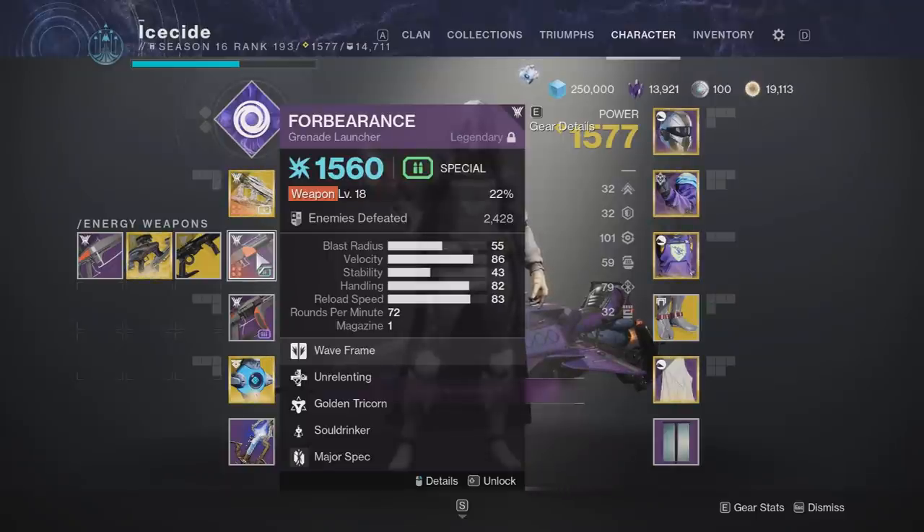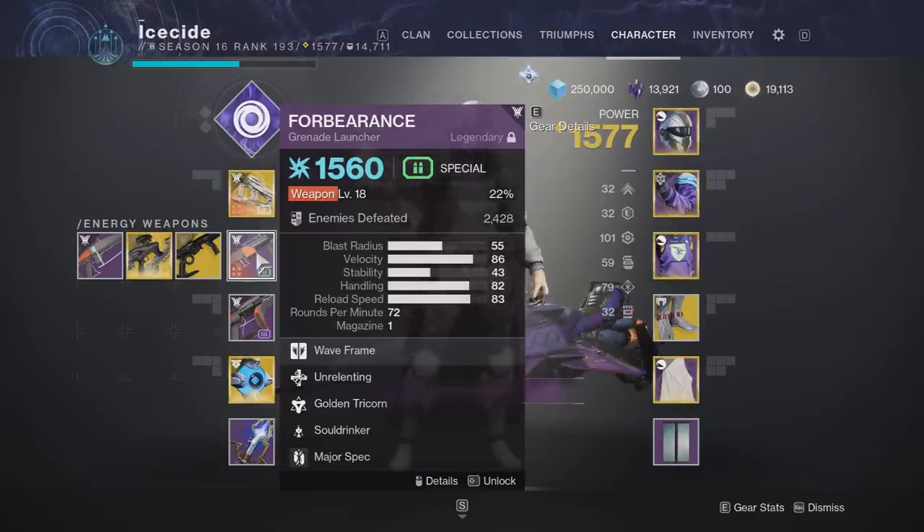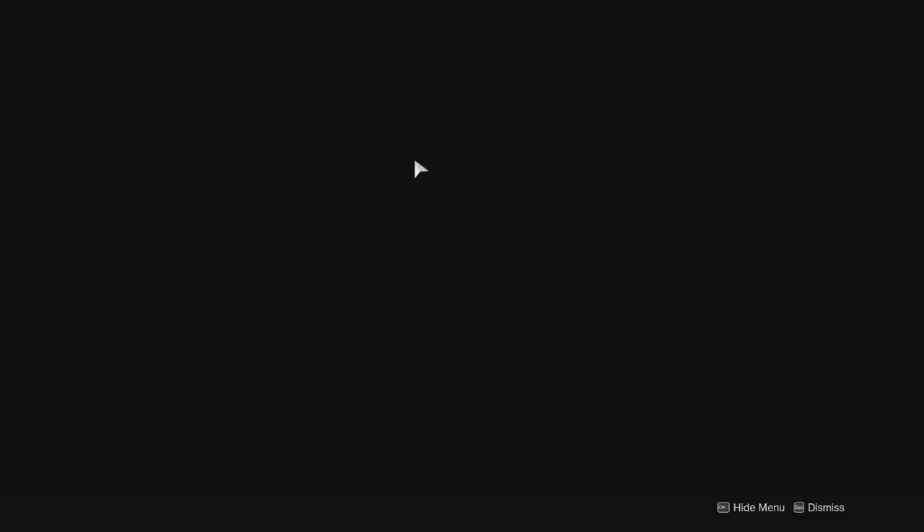That roll combined with waveframe is arguably the best add-clear weapon in the game, and on top of that it has the Soul Drinker trait which will give you health back on reloading. So yeah, this weapon is an absolute monster, and as you can see my friend Ice can craft it, so we're gonna go ahead and check out enhancing both of those perks to see how good it is.